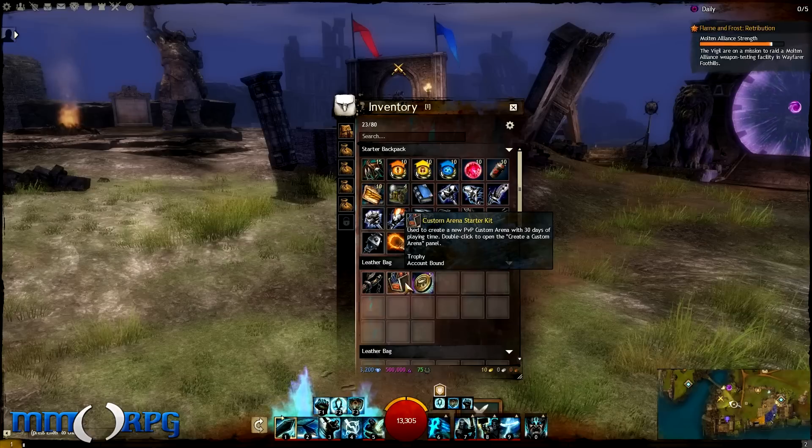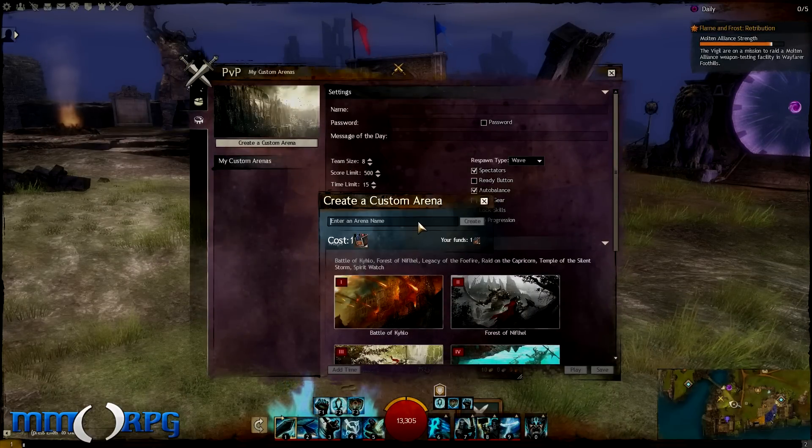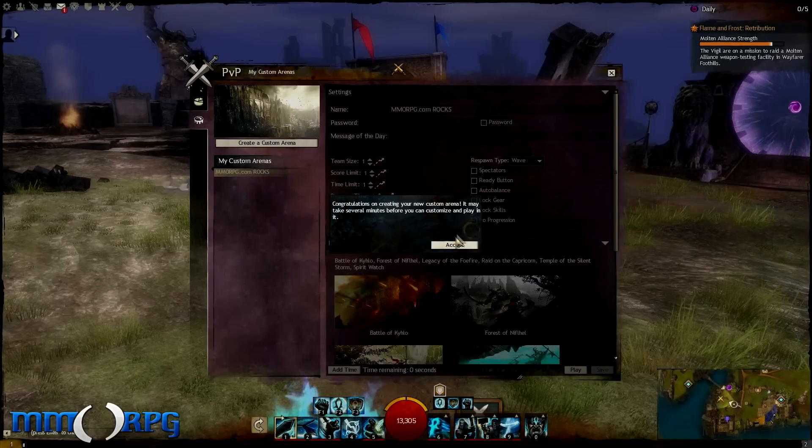Enough with the god mode, and let's move to the custom arenas. In order to set up a custom arena, you'll need to be in the Heart of the Mists as well. In your inventory, double-click the custom arena starter kit item. Next, you'll have to enter an arena name at the Create a Custom Arena window, then hit the Create button.